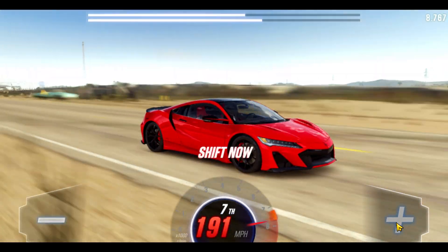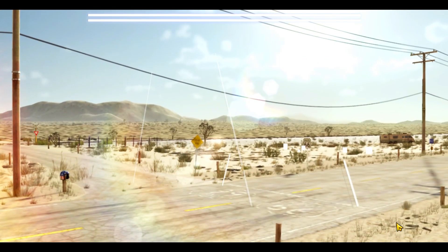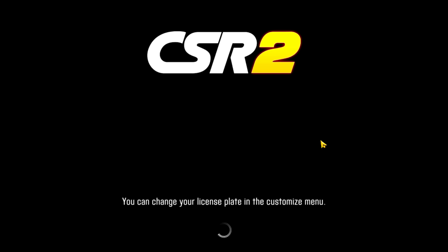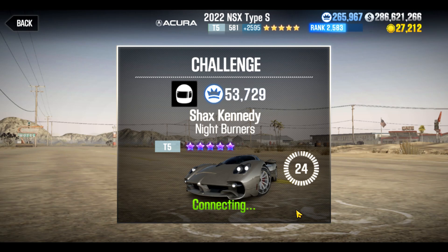Now it's not unbeatable so don't get too cocky. In that situation I think I slowed down a little too much. Let's see what he ran — 11.8, so he did a better run than the first run. I can challenge him again, maybe he'll challenge now. Maybe not.